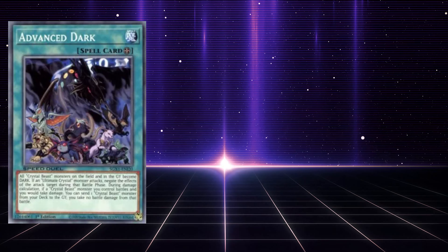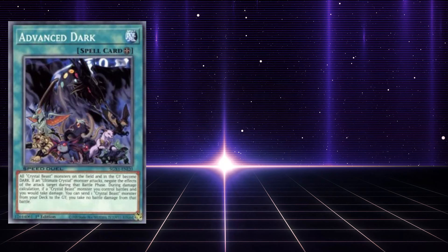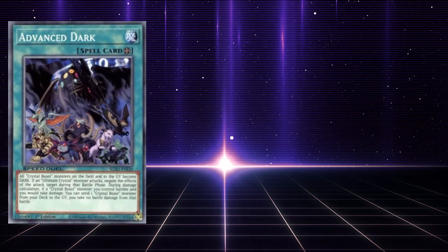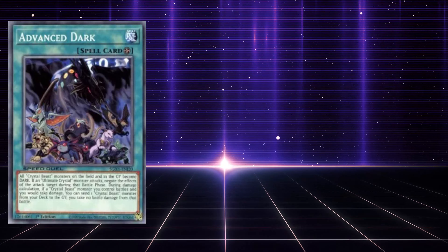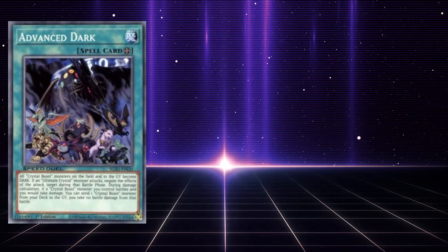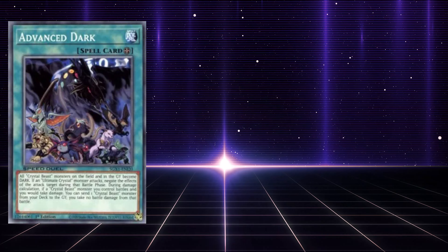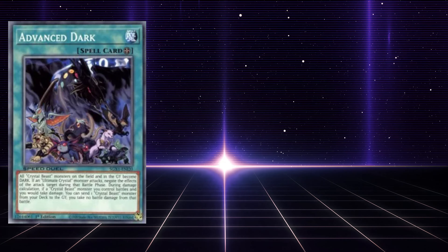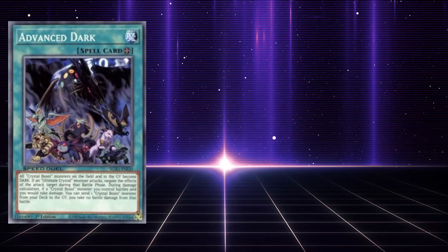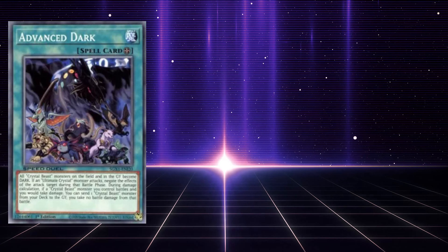Advanced Dark, if you don't remember, is a field spell card originally released in Return of the Duelist — an OCG card that was imported and reprinted a few times since. It is a field spell that says all Crystal Beast monsters on the field and in the graveyard become dark. If an Ultimate Crystal monster attacks, negate the effects of the attack target during that battle phase. During damage calculation, if a Crystal Beast monster you control battles and you would take damage, you can send one Crystal Beast monster from your deck to the graveyard, and if you do, you take no battle damage from that battle. This card has some cool artwork, but is otherwise really uninspiring — making all Crystal Beasts dark does give you some cheeky Super Poly options, but the rest of it is so battle-reliant that it doesn't really do anything.